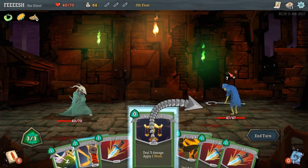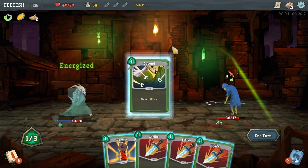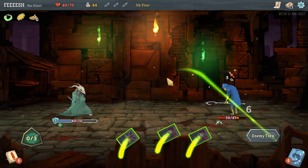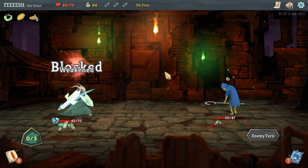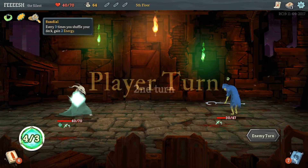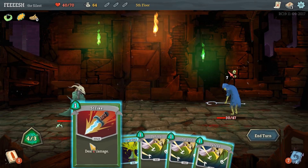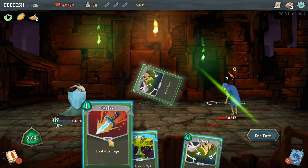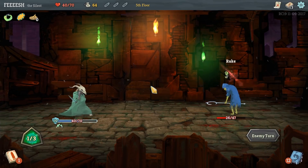Let's do Neutralize - cut his damage down, hit him with a Flying Knee, throw up a Defend, and then hit him again. Honestly, I feel like I'm going to end up doing another Poisoner build here, especially with the Sundial. But it also really depends on what we pick up.